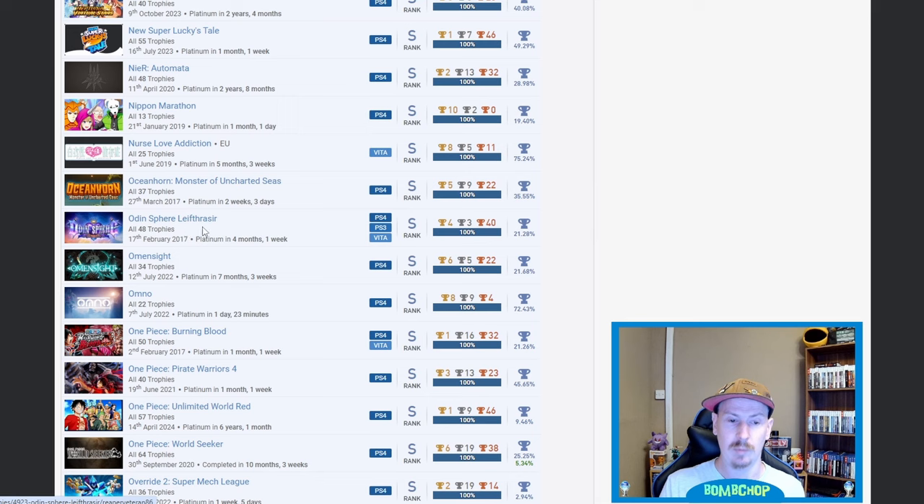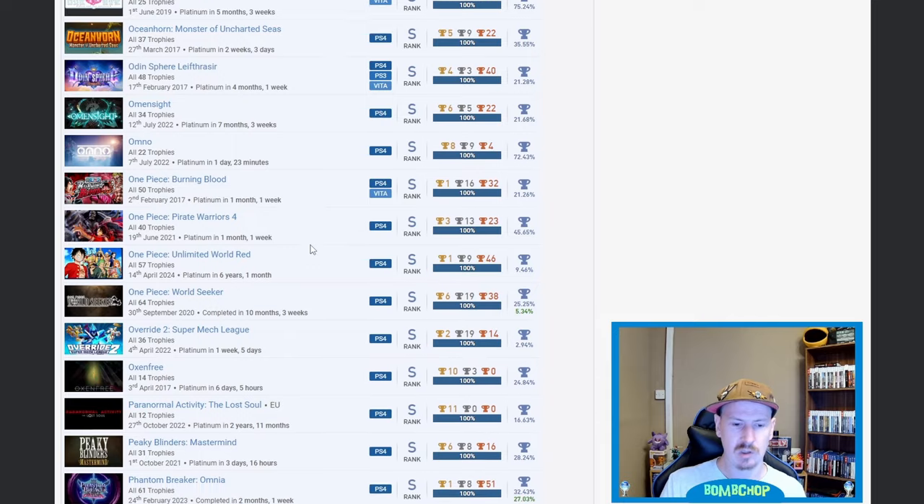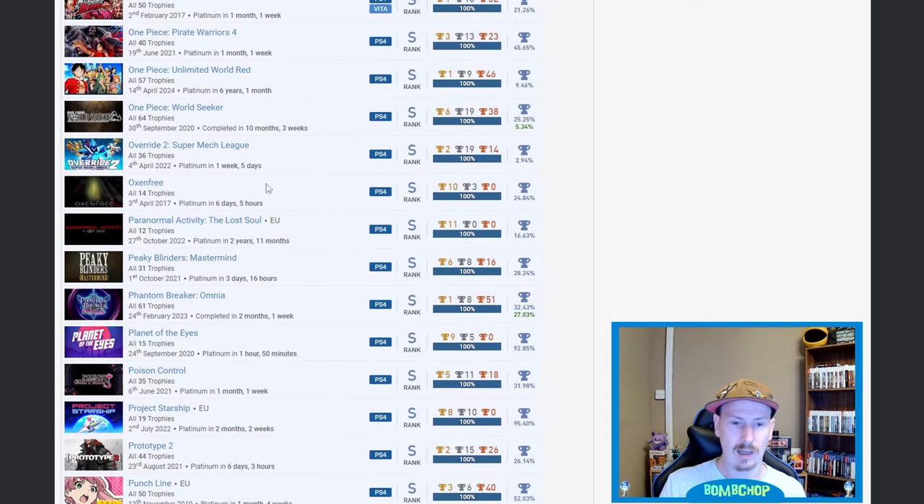Odin Sphere Leifthrasir — I actually own this game and it's fantastic. I think I need to do a couple more arcs to get the platinum myself. I haven't planned to include it yet but I probably will at some point. One Piece Burning Blood — nice. One Piece Pirate Warriors 4, Unlimited World Red, and World Seeker — nice. World Red at 9.46% — very nice. Oxenfree — shout out to that one.